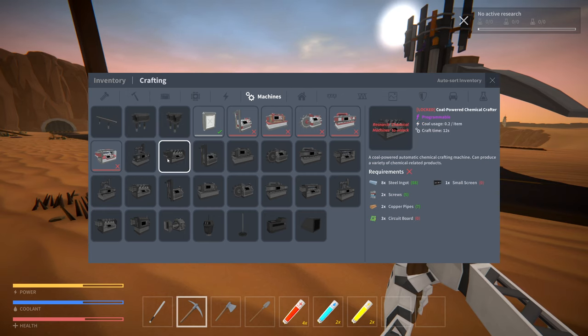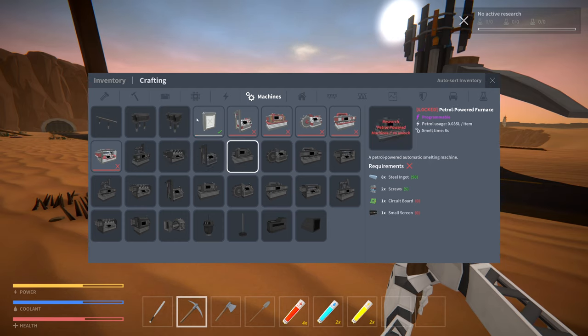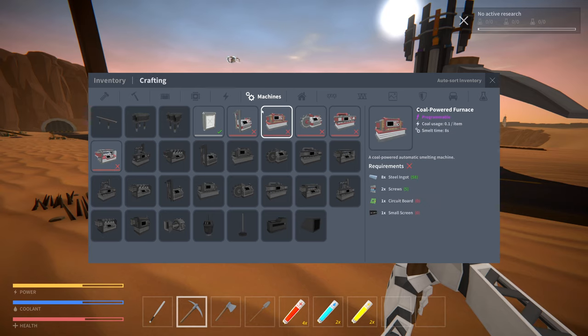There's a coal-powered pump jack, a chemical crafter, and petrol power as options. Interesting - oh, here come the robots!